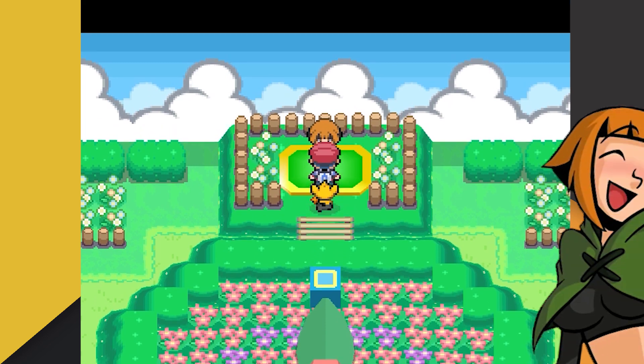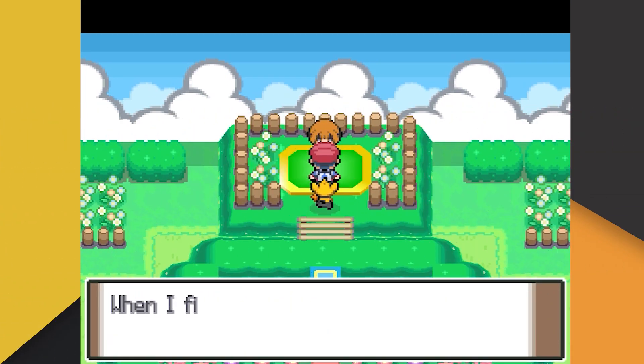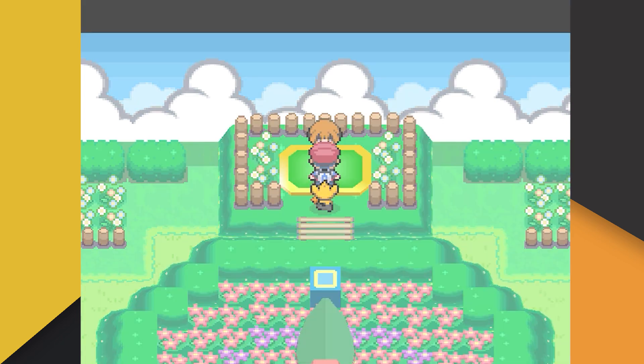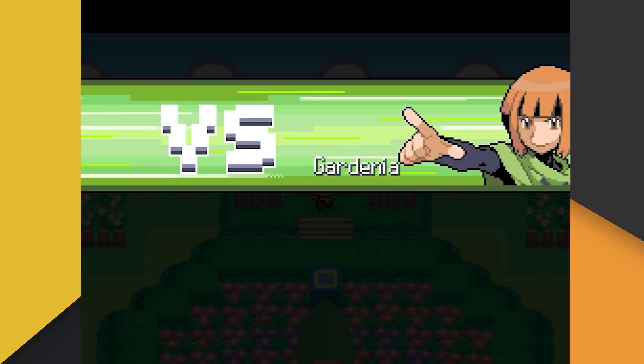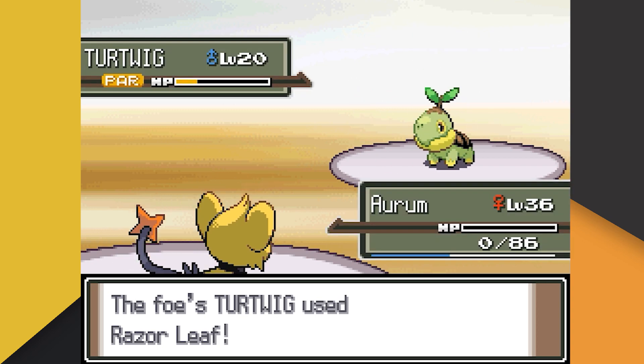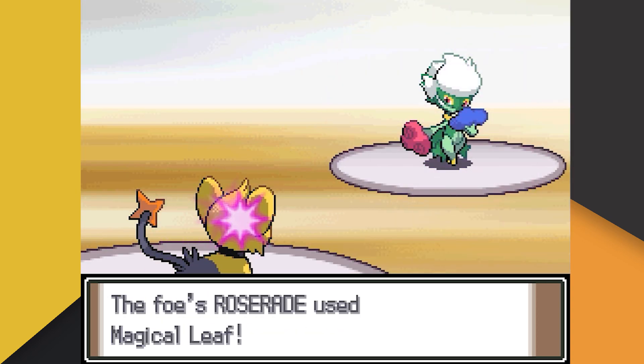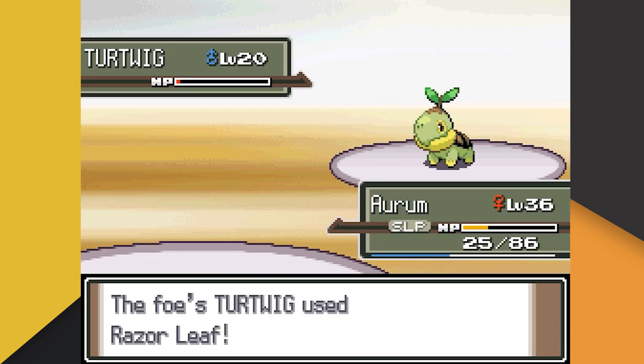Now listen, I'm a huge fan of Gardenia. She's a cool gym leader, and as far as I know she is the only gym leader in all of Pokemon that uses one of the regional starters as part of her team. That said, her Turtwig gave us so many issues, let alone her Cherum and Roserade. Like Roark, Gardenia was extremely difficult for Aurum to take on, as you can see.